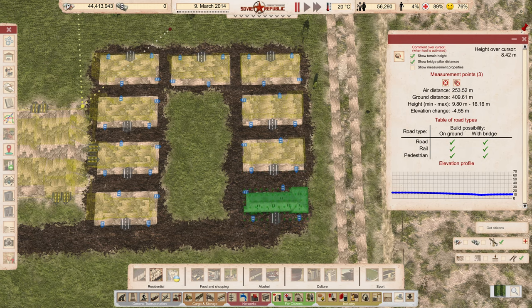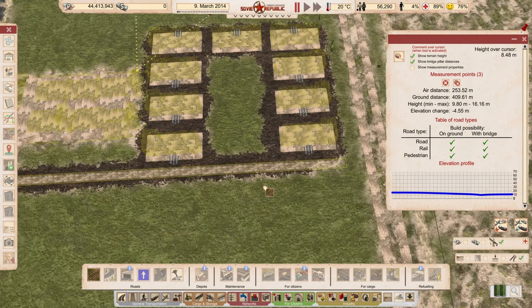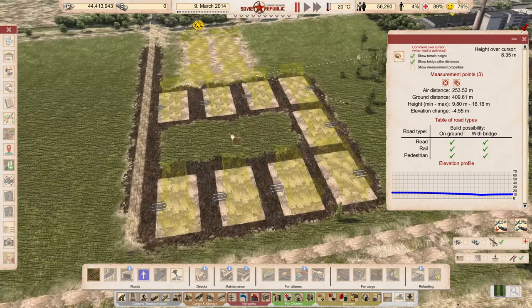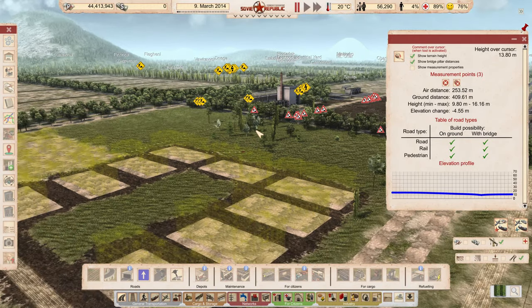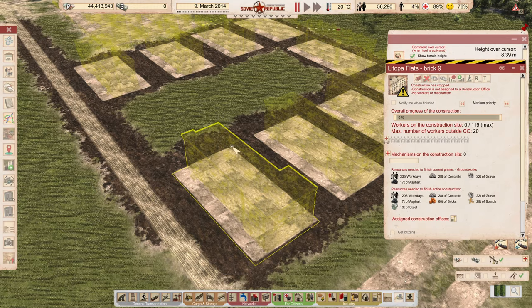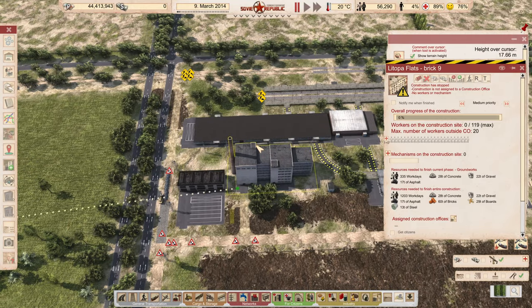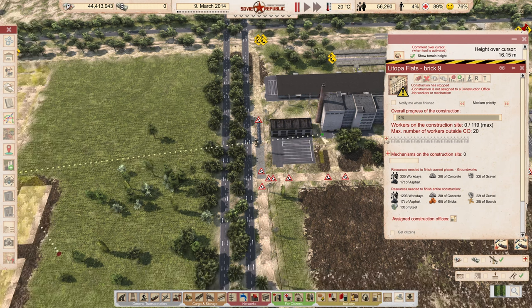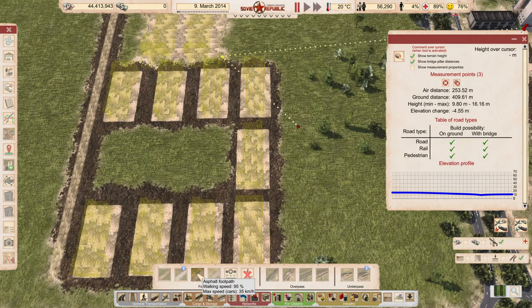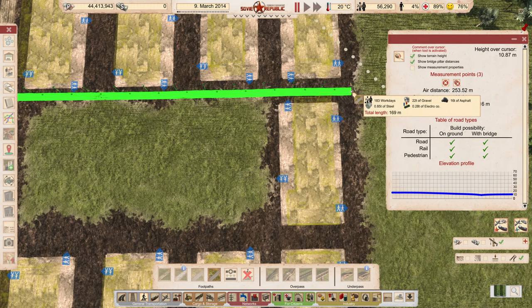Now we're going to do right about like that. And then we're going to say this road comes all the way over about here. So we've got this block of housing right now — it doesn't look very rural, this is more planned structured housing. The important thing is that the furthest possible house — the important thing is that we get at least 550 or 600 people that can reach this building by walking there. So we're going to want to get walking paths with lights.